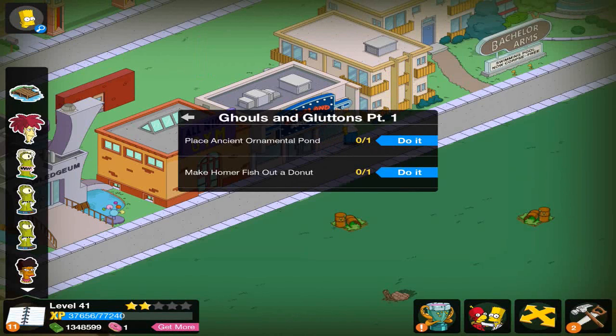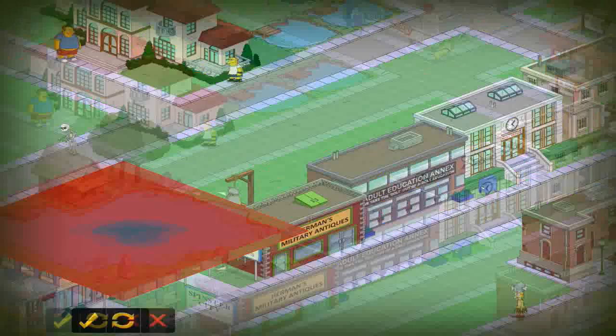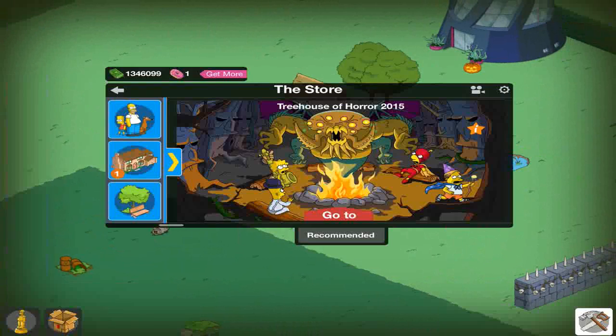So we need to place the ancient ornament pond and have Homer fish out a donut. This episode we're going to be going over this questline, and we're also going to be going over the EXP machine. Let's place this down — it costs $2,500 to build this, which is pretty neat.